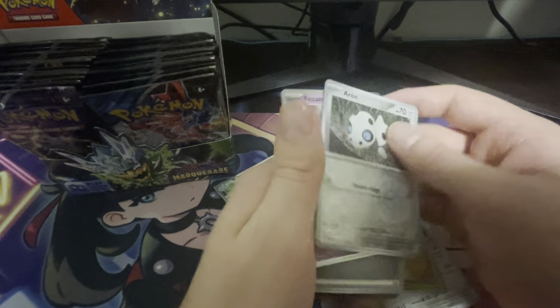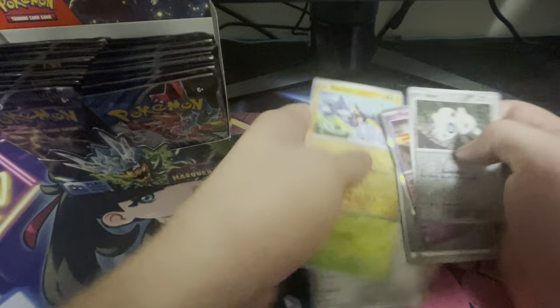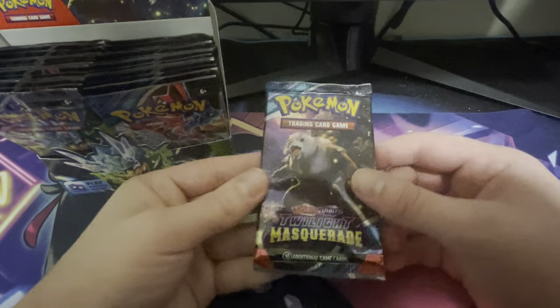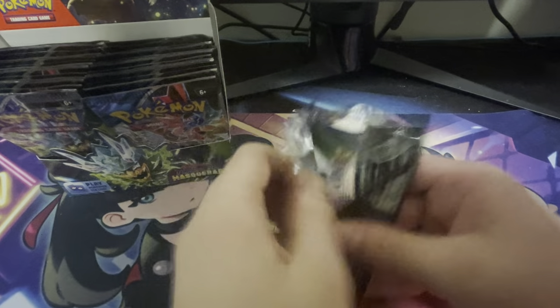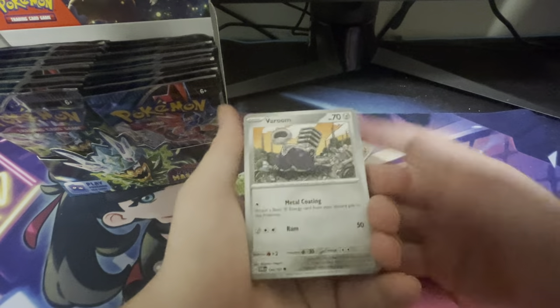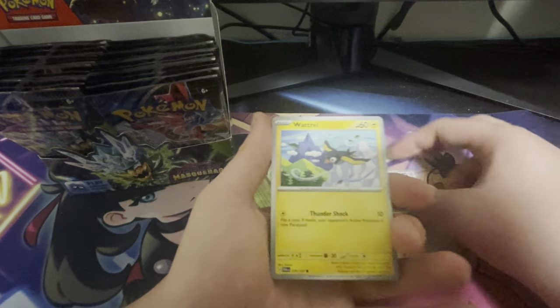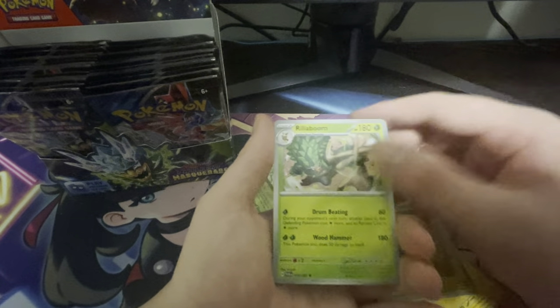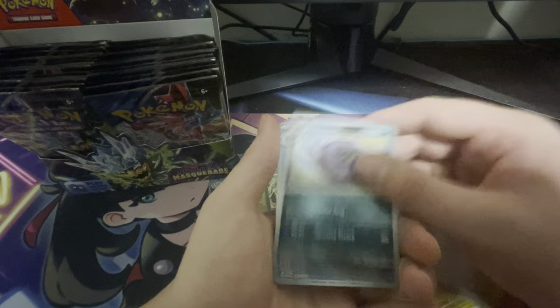I know in like Scarlet and Violet Base and Obsidian Flames they were guaranteed, but in Paradox Rift and this set they've been kind of hard to get. Even in Paldea Evolved I'm pretty sure they had a guaranteed alt art in every box. It is kind of interesting to see. It makes hunting the cards way better and way more difficult.